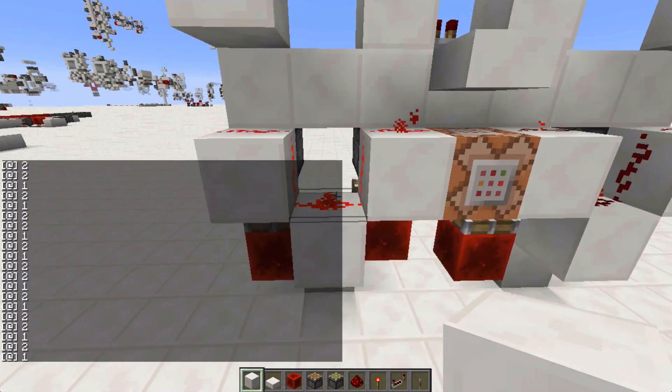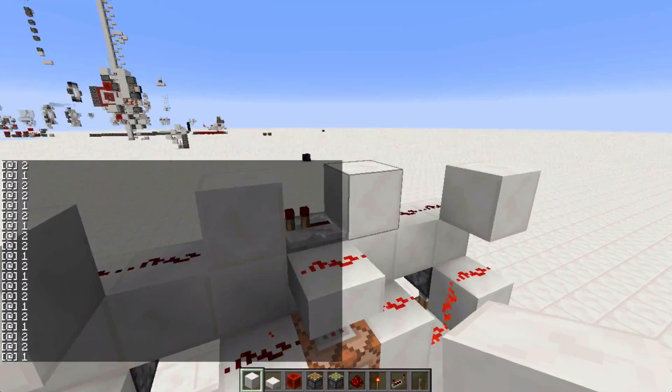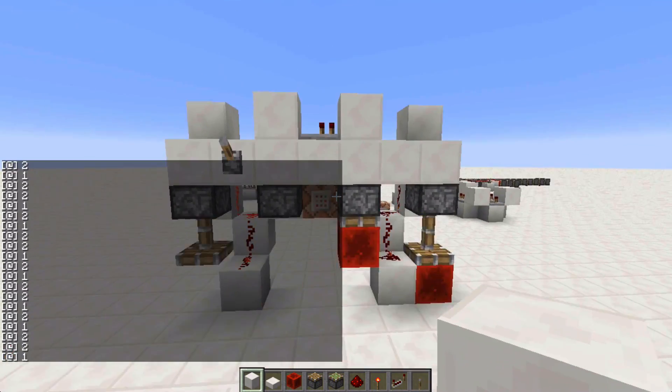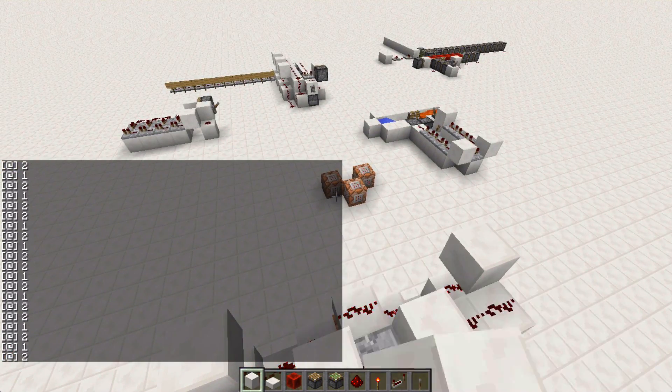Although it is done without any command blocks. This is just the command block with the say command, and it works without it. So this can be built in survival, while that one can definitely not be built in survival.